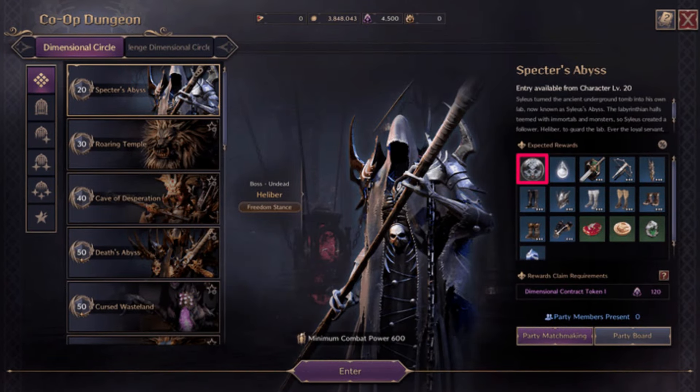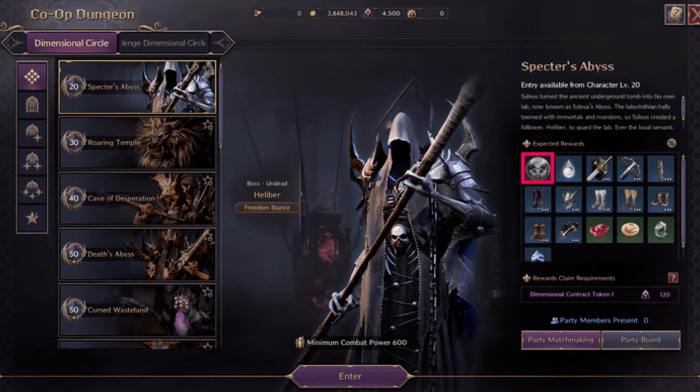Farm Co-op Dungeons: When you complete a co-op dungeon, you'll earn Abyssal Contract Token Points as rewards.